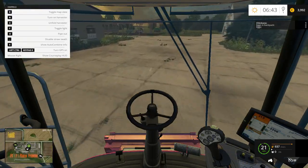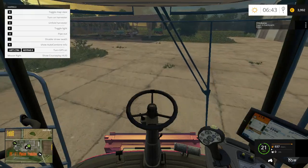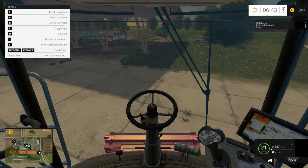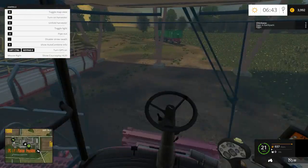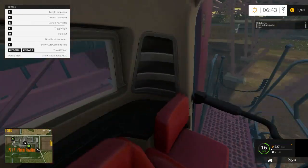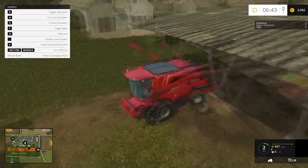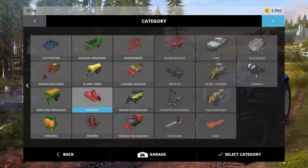There is one other challenge about this map: on this first day, none of the doors to the sell points will open. There is only one sell point I can use — just over there by those bales — and that is the straw sell point. So that's going to be a challenge.